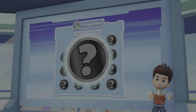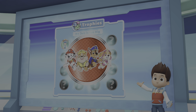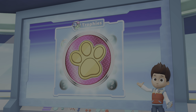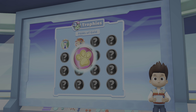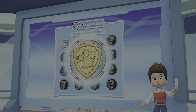You earned this trophy by completing one rescue mission. You completed five rescue missions to earn this trophy. You earned this trophy by finding a golden paw print and finishing a rescue mission. You found all five golden paw prints on one rescue mission and earned this trophy.